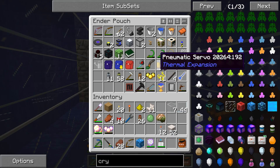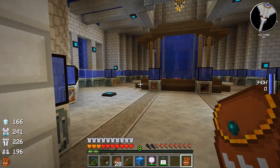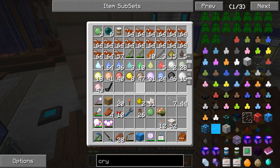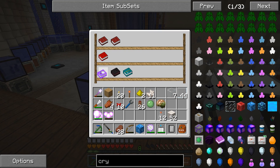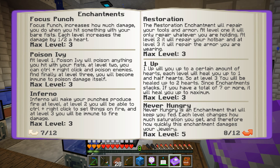The ones I really want to get — where's our good sea witch book? I think it's over here. I went ahead and made up another bracelet so we can try re-enchanting with something else, and we could try to go for like a level 60 and see what we can get on it. The sea witch book is in the Hyradian book binder — I keep forgetting about that. So what I want to get: one up is kind of a cool one. One up will heal you up to a certain amount of hearts. Each level you heal up one and a half hearts; at level three you'll be healed up to two hearts. Since this enchantment stacks, if you have a total of seven or more, it will heal you up to maximum. It kind of heals you.